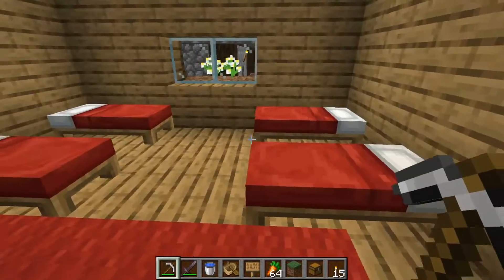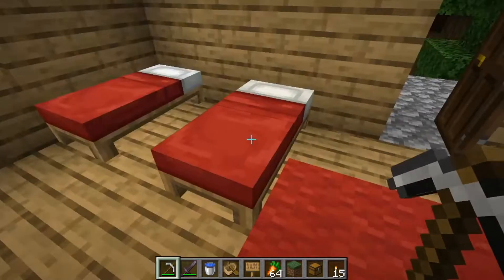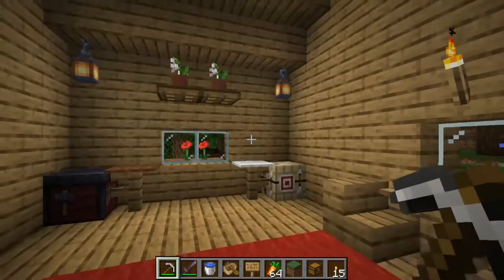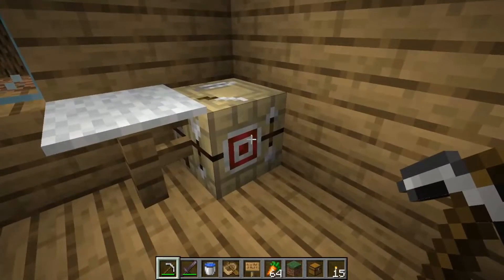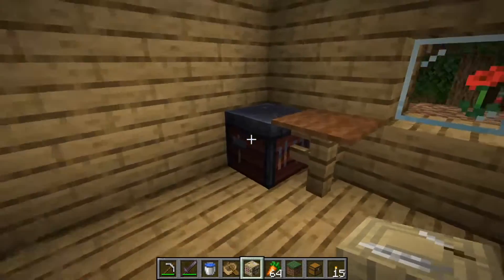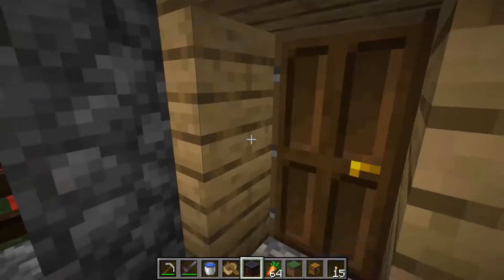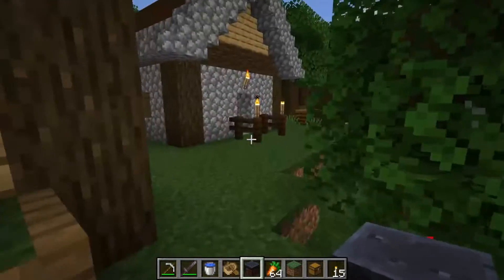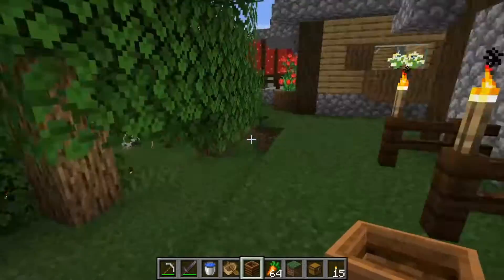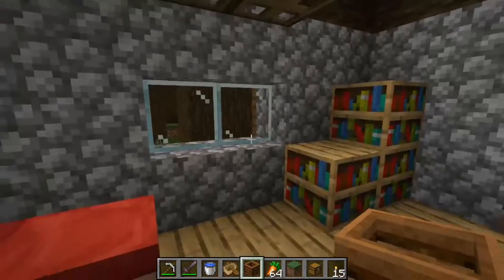Here I've placed four beds, and in the other building I have two more beds, so in total I have six beds. If you want more beds you can also do double or triple beds and just line them up. I usually start with a fletching table and a toolsmith table — I'll explain why in a second. Composters are also really good because farmers can self-breed, so you don't need to breed them manually.